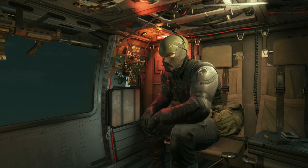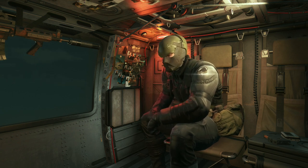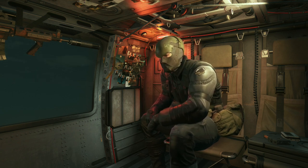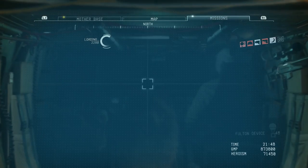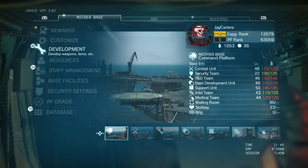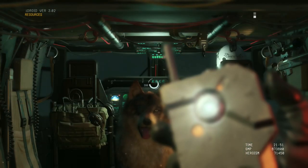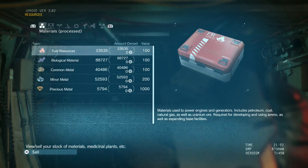Yo, what's going on guys? I'm Jay Carter Ray and in this video I'm going to be sharing a few tips and tricks for Metal Gear Solid V: The Phantom Pain. First I want to start off with tips you can utilize from the ACC, which is the helicopter base, and the first tip is the best way in my personal opinion to make money quickly.